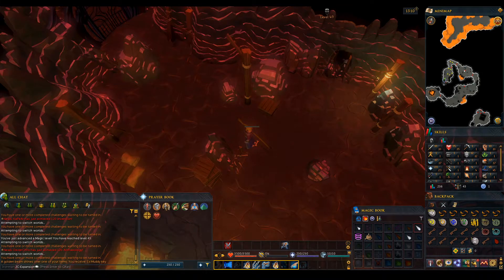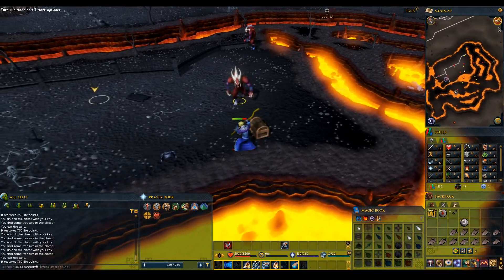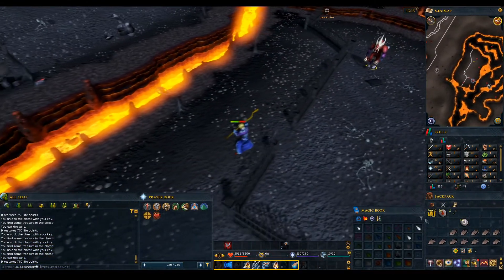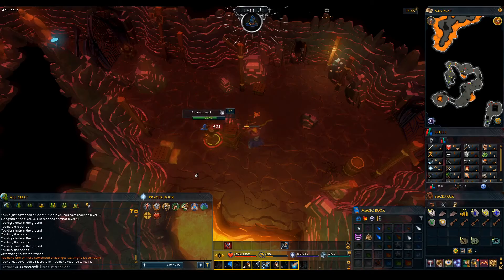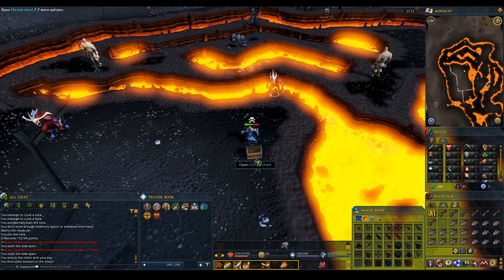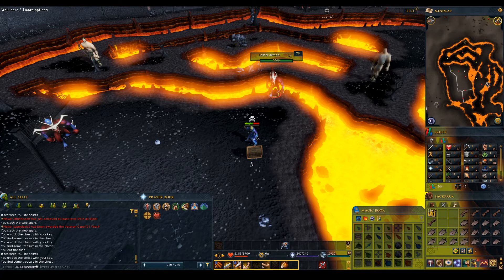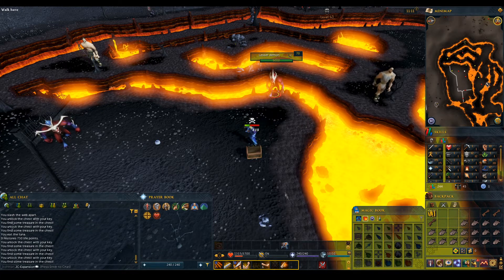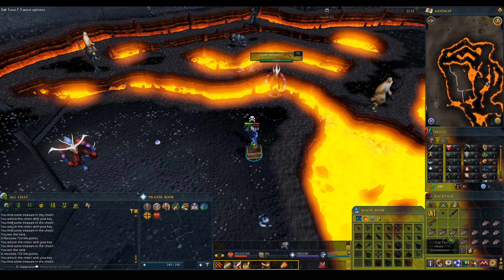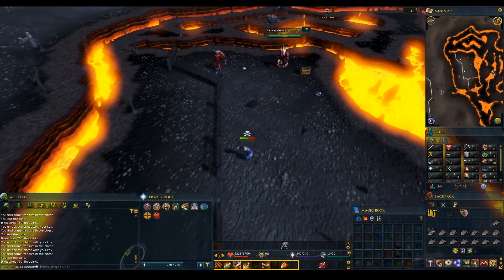Let's get some GP. Nothing particularly good this time — we've got 70k, so that'll get me plenty of air runes for a bit. We've got some blood runes, which is nice, and a couple of blood weed seeds — not that we've got the farming level. 70k is pretty decent. 46 magic. We've got eight more chests to open — we start with 15k, turn off auto-rotate so we don't die. Another 5k, another 5k, 15k, 5k, a blood weed seed, and a dragon longsword. We'll grab eight more from the bank and hope for more GP.